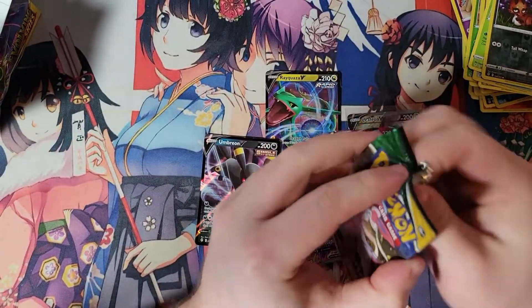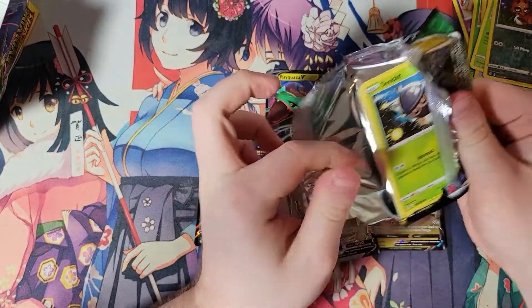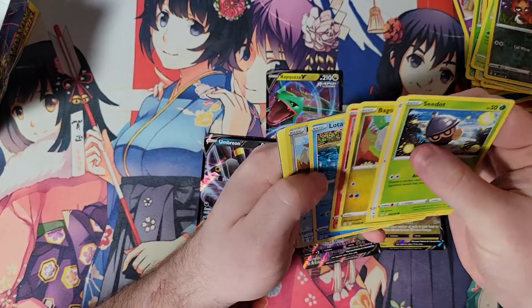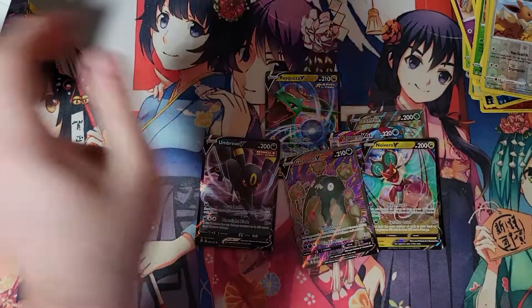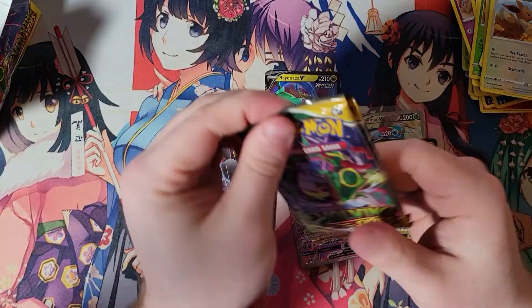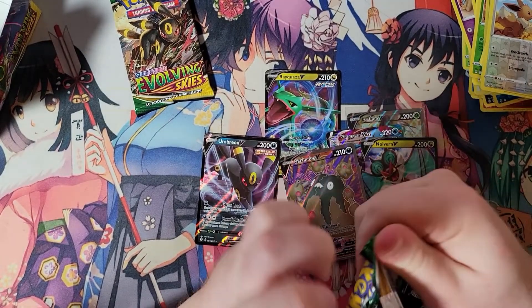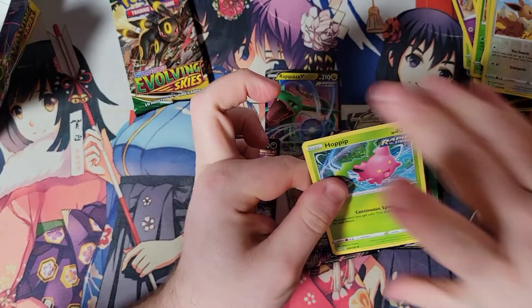Those are always interesting. Thirty-six pack boxes feel good, I miss that. Eevee — I really wanted an evolution behind her, that would have been nice. Grabbed two by accident.